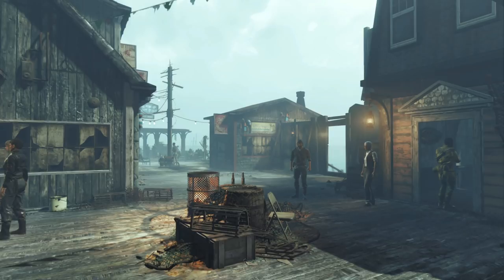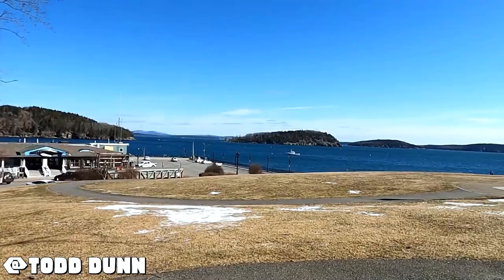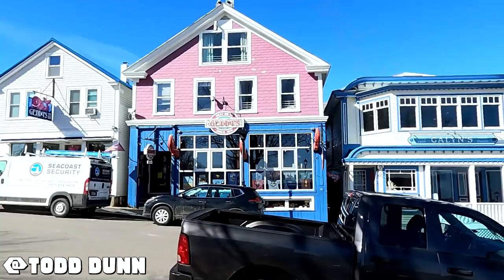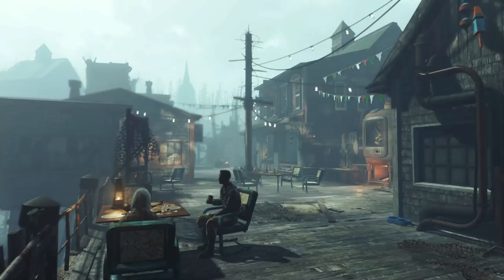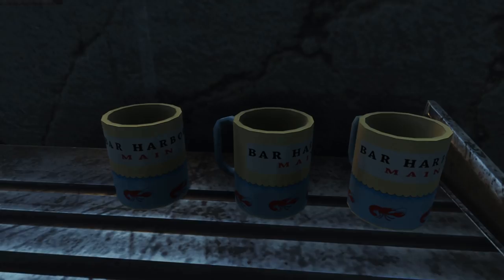In Fallout 4, we travel to Far Harbor, an island with heavy fog and even heavier stories. The small port town is in constant fear of the local creatures that call the Foggy Bog home and the other inhabitants of the island, the Children of Adam. Far Harbor is based on the real-world location of Bar Harbor in the state of Maine.